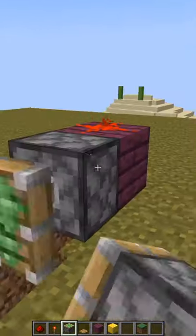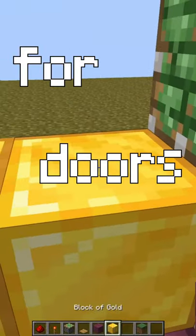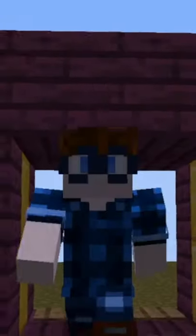Pistons! Fill it in. Place blocks for doors. Then patch it all up with the block of your choosing. And boom, working piston door.